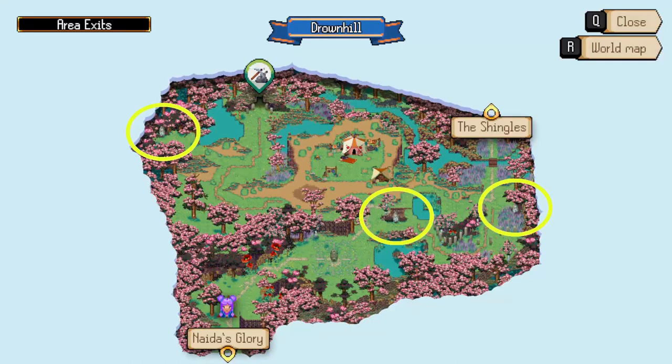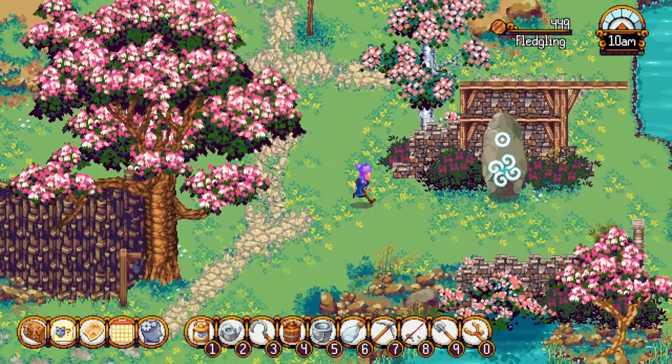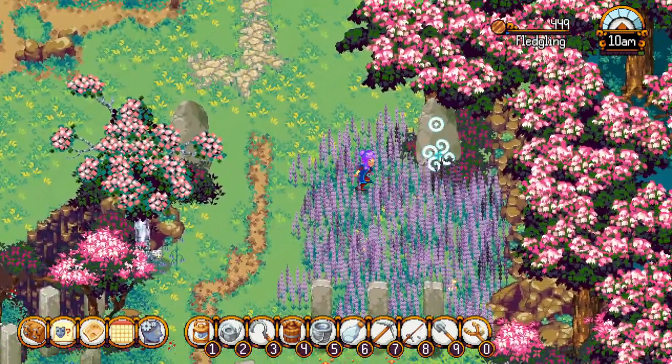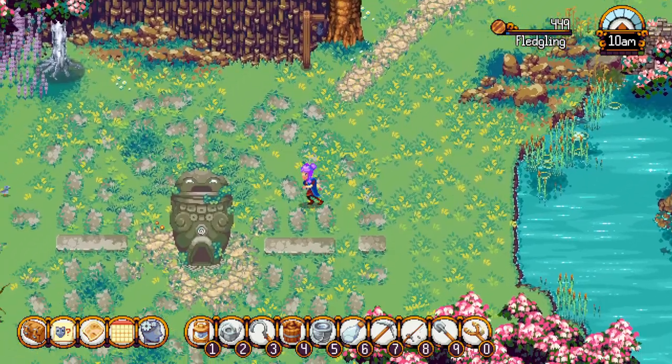Drownhill has three mapstones: one at the upper left corner of the area surrounded by trees, one in the middle of the area near two ponds, and one at the right side of the area in a field of lavender. The goddess statue is located at the bottom part of the area to the left of the bigger pond.